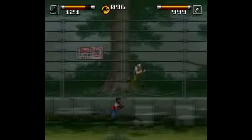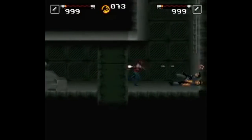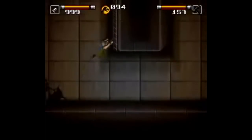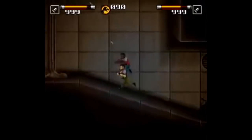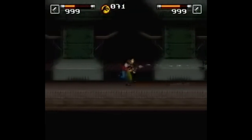Next is Jurassic Park Part 2: The Chaos Continues. This is a classic run-and-gun style game that always lends itself well to multiplayer. While the premise of the game doesn't exactly fit the premise of the movie, who cares? The game is pretty good. There are 10 levels that you can play in any order, but there's no save feature or password system, so be wary of that.